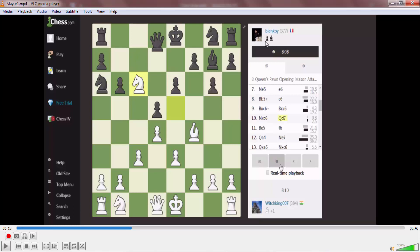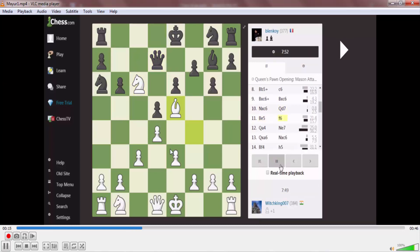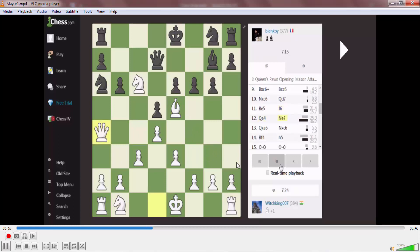With the bishop and pawn active, we see that White is attacking Black and Black is trying to defend the king. Black is now attacking and trying to capture this bishop. I think White should bring this bishop back, but he did not do this — he preferred to make another move. He did not capture this bishop and is trying to defend the king.